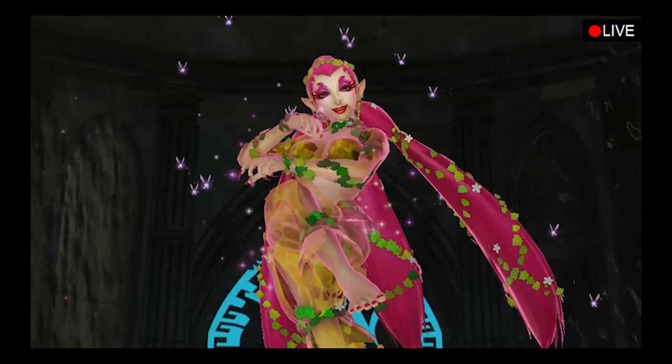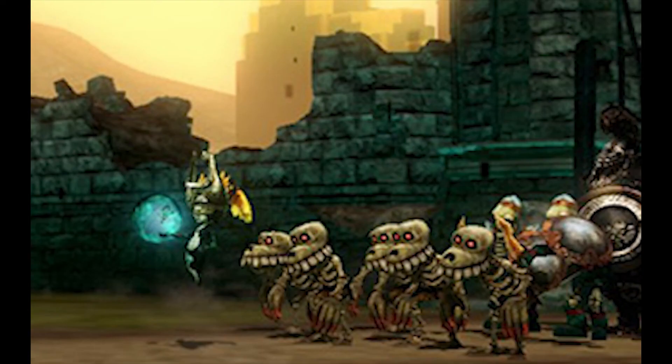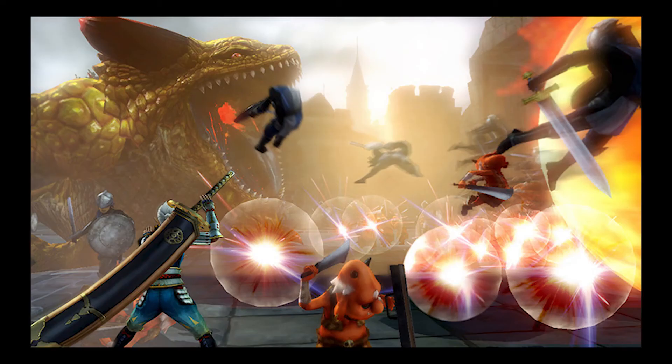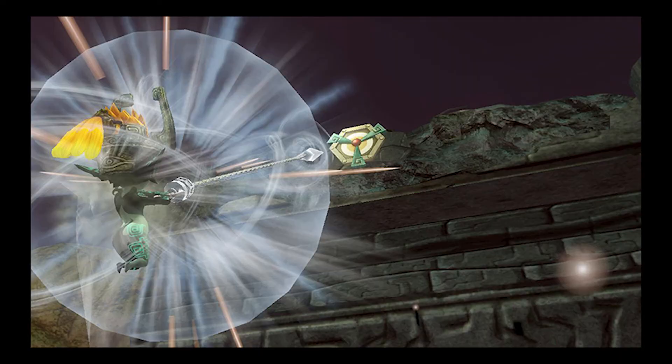First off, we have the design of the Great Fairy based on Ocarina of Time. We have Gorons that share a similar resemblance to those found in Ocarina of Time compared to the ones in Twilight Princess. There are Stahlchildren, Stalfos, Lizalfos, and King Dodongo as enemies, all with designs from Ocarina of Time. As for weapons, we have seen the heavy gauntlets and the hookshot from Ocarina of Time.